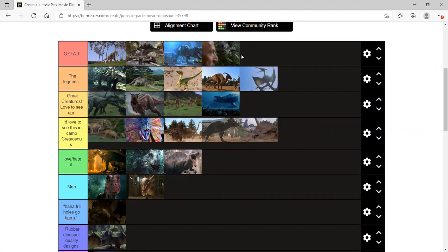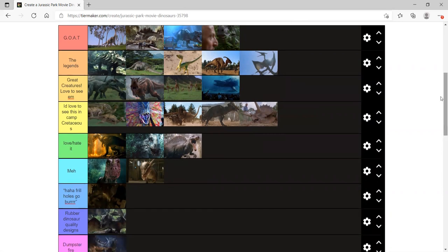Velociraptors — GOAT tier for the JP3 raptors. The Lost World and JP3 raptors are great — they're slowly getting more accurate and then nope, the Jurassic World ones go back. The Jurassic World raptors are like puppy dogs to an extent. In the Jurassic World one they are like little minions, but in Camp Cretaceous and Fallen Kingdom you can see Blue has reverted back to a primal aggressive nature.